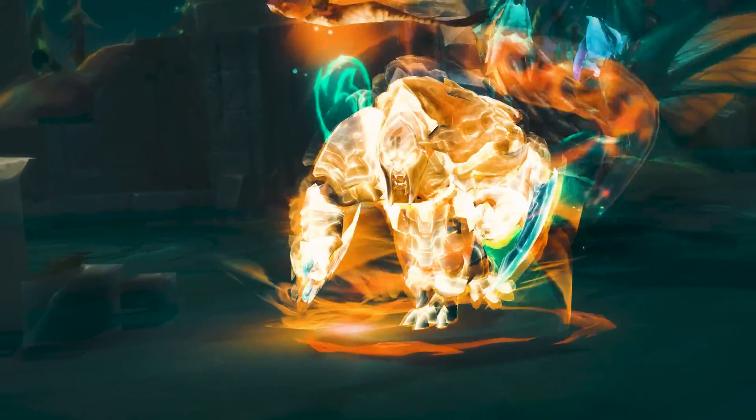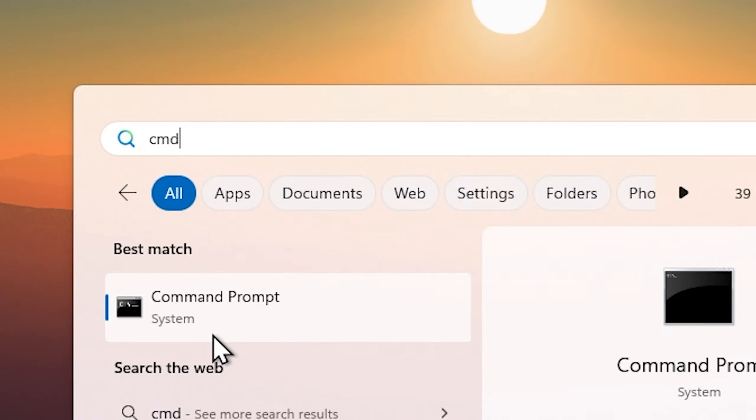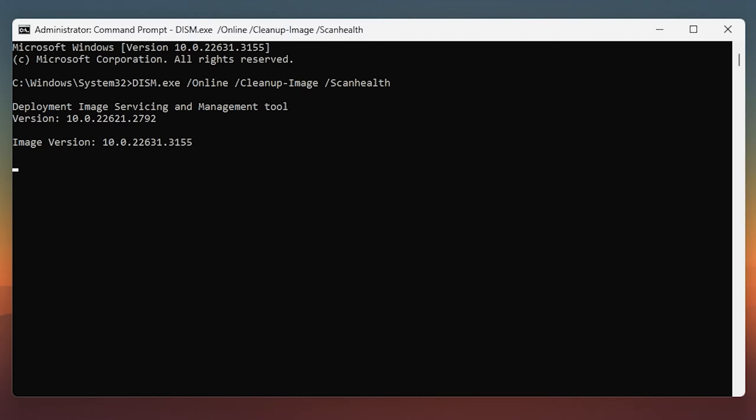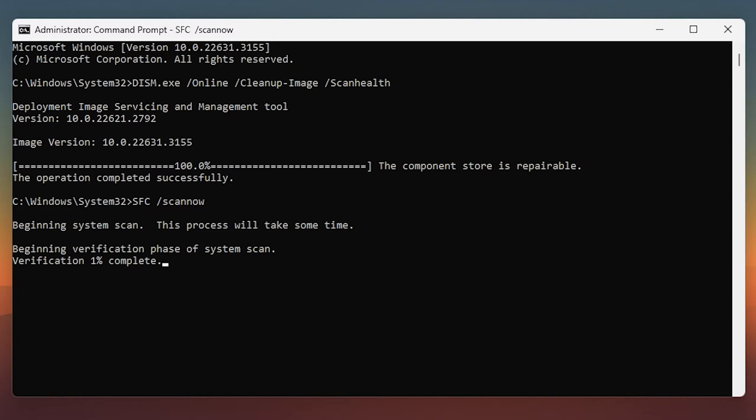Next we're going to check if your PC is in good health. Open CMD and run it as Administrator, type the first command and hit Enter, then wait for it to complete. It runs a scan to check for corrupted files and fixes anything it finds. Don't close it — type the second command and run that as well. Both commands are in the description.